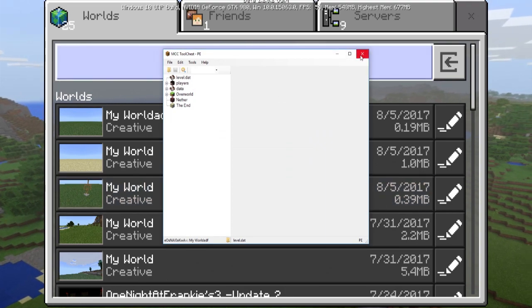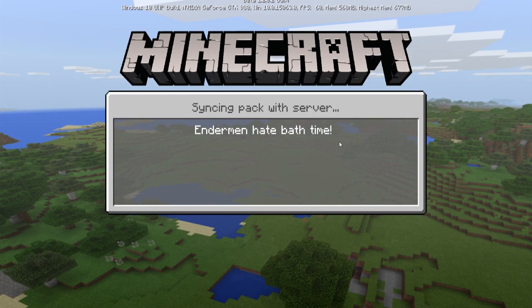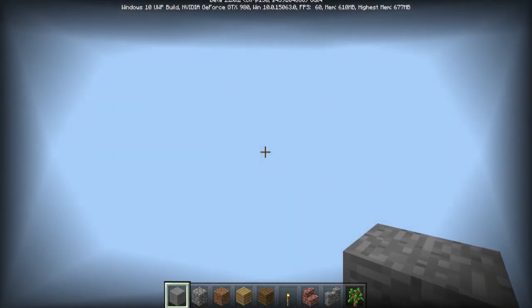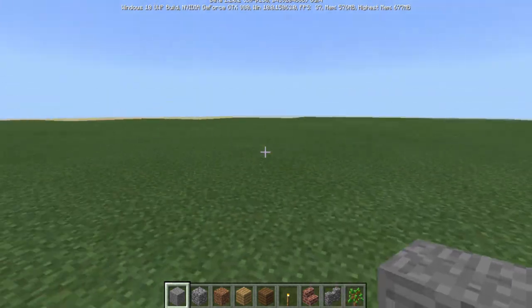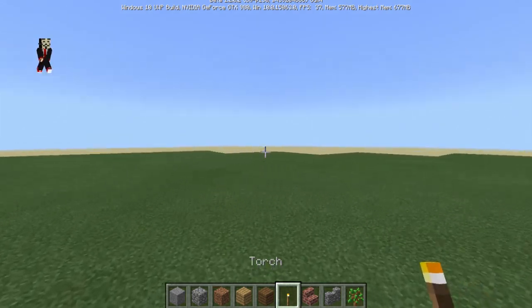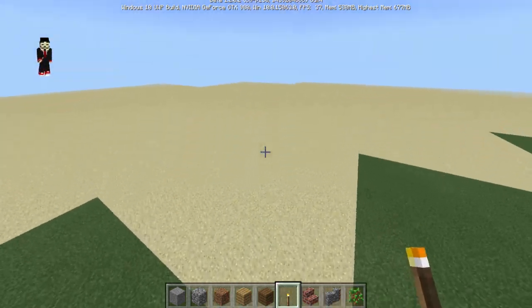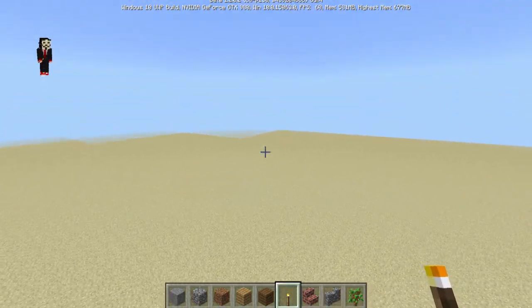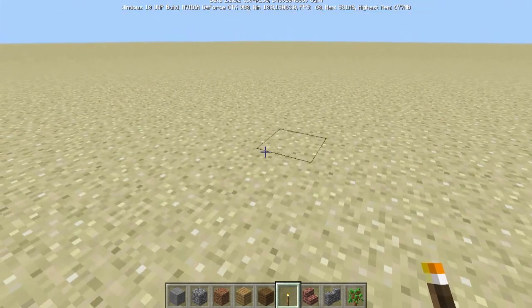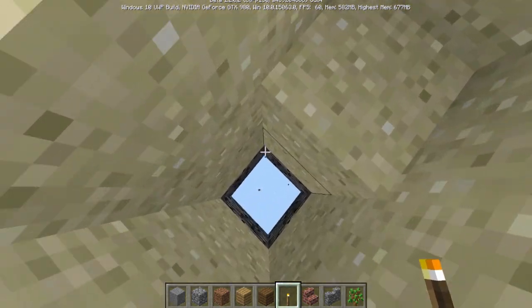Once you press OK, go to File > Save. Then go back and load up your world — it loads up instantly. At first it still looks green, but if you look into the far distance you can see it's actually turning to sand. Now we have a custom flatland — a legit custom sand flatland!